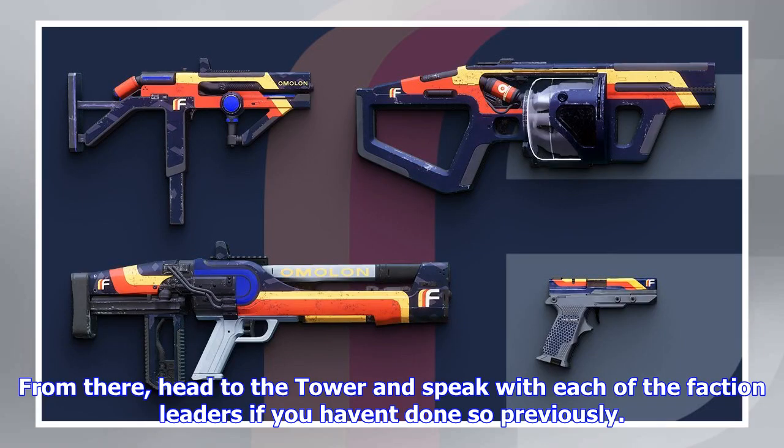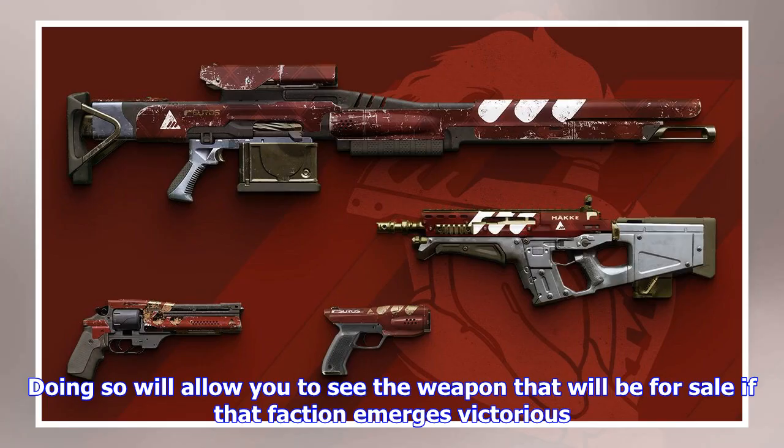This time around, New Monarchy will sell a sword if it wins, Dead Orbit a grenade launcher, and Future War Cult a fusion rifle.